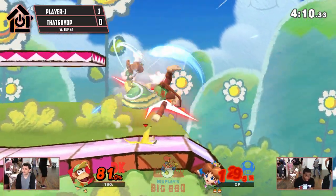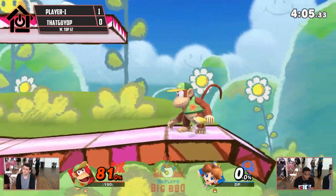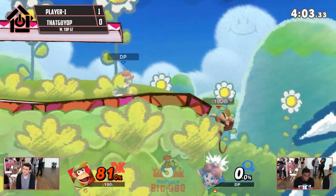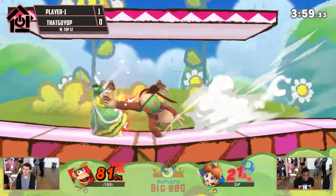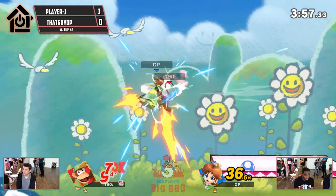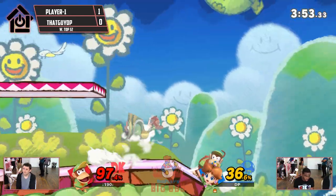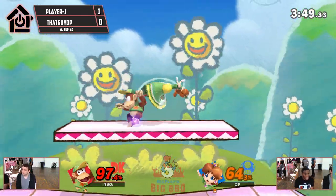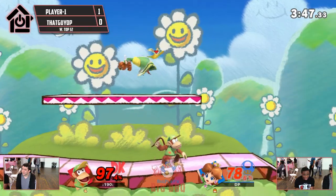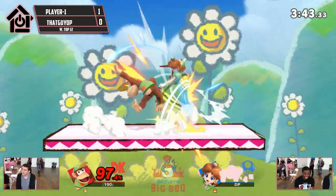Up smash out of shield — we're going to take it. DP definitely needs to be respecting that option more because he's died to it a few times now. Float cancel on the smash attack, but not fast enough. Falling Nair will get through though. Still having a healthy stock lead. This is going to be the infinite — PlayerOne, what? What is this?